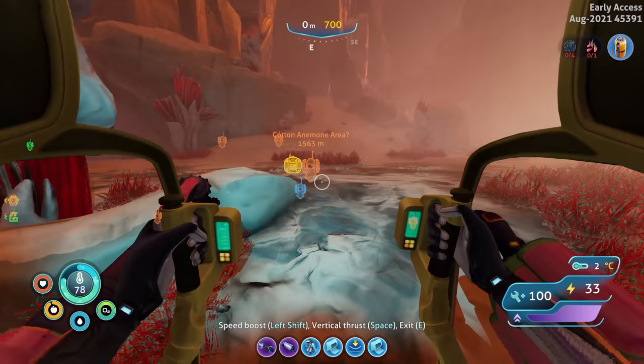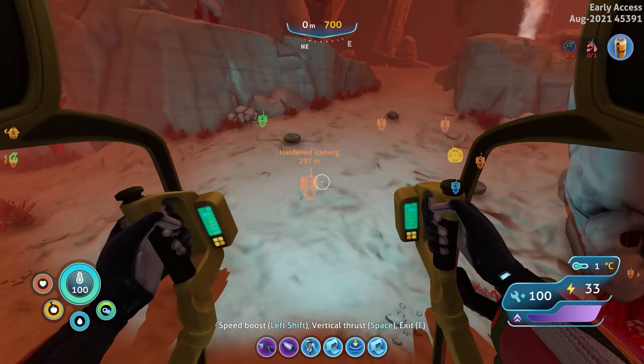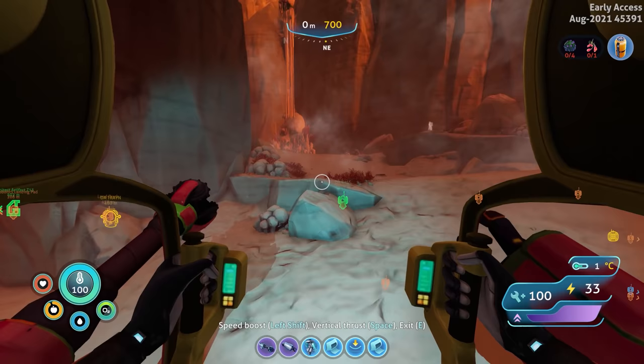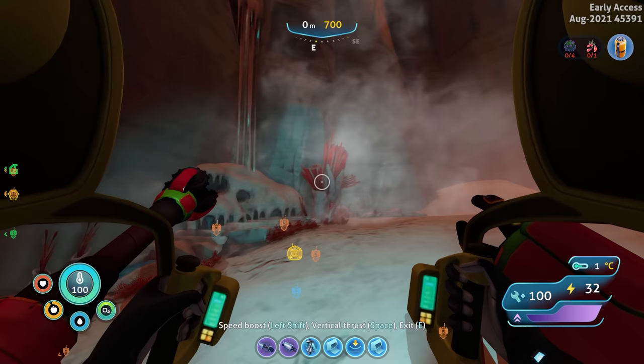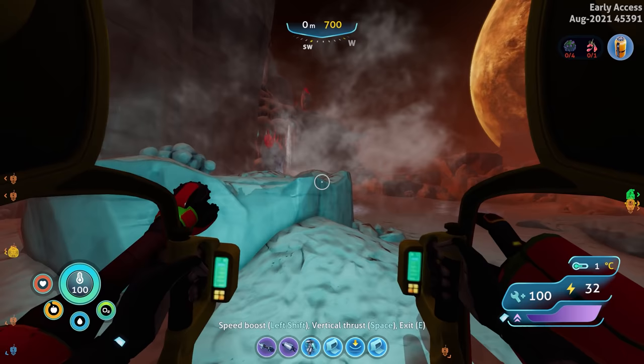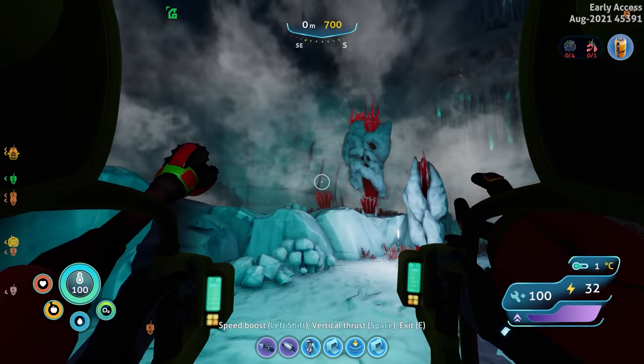I probably have to find it elsewhere, or go to a nest — like a snow stalker nest. Oh wait — random titanium right there! What in the world? There's even more stuff around here to explore. We're basically in a new biome, so it's not too surprising. Random quartz right there. This might have been a cave wall. We're getting even further from the sea truck — 500 meters away. What was that noise?